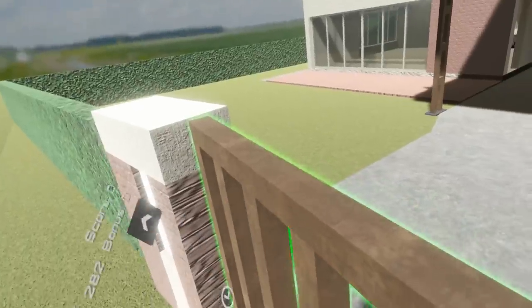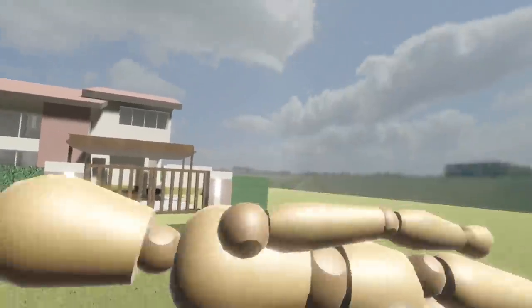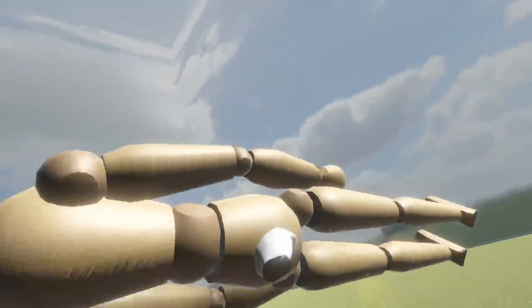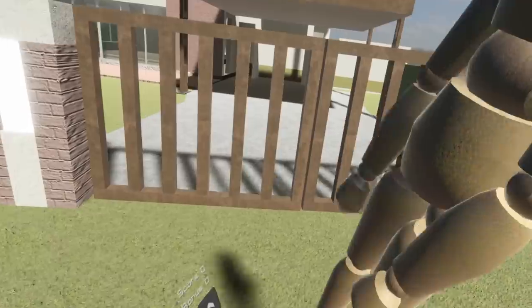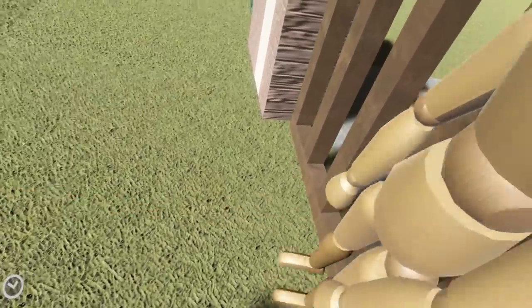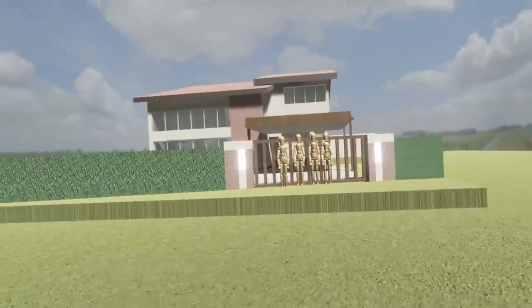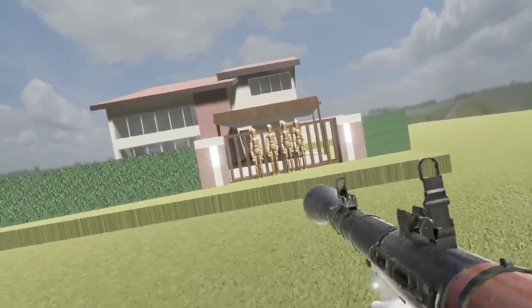I'm just gonna open the gate up here. You know what? Screw that — we're gonna open the gate with a mannequin. Why do I have a mannequin? I'm just gonna put the mannequin down right at the front gate here. And hopefully it doesn't fall. Just lay down right here. Yes, that's perfect! Oh hello, mannequins — it's nice of you to protect your house.